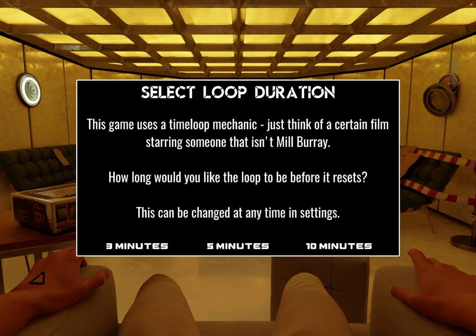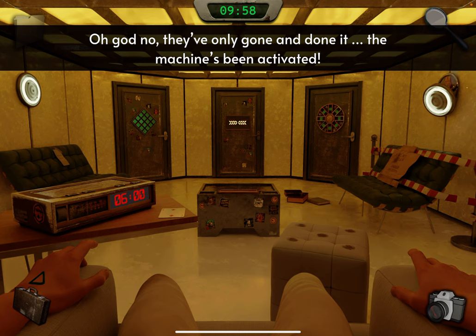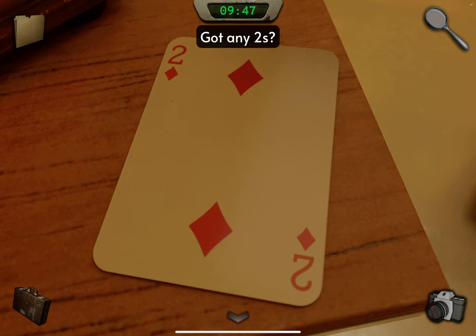This is a time loop game and you have a choice over how long before it resets. I'm going to choose 10 minutes, but it's up to you. First off, notice the triangle on your hand — that's a clue. Also look at the card on the table: two of diamonds. Take a photo.